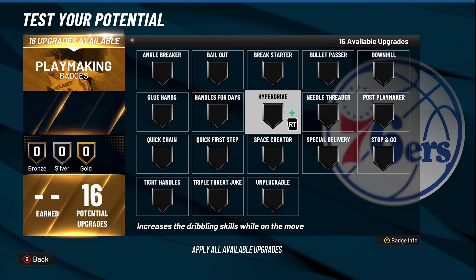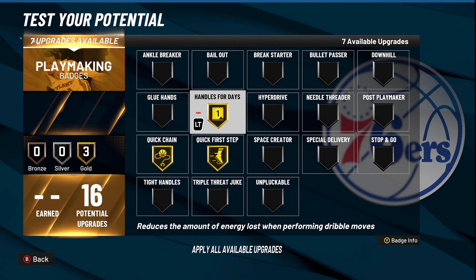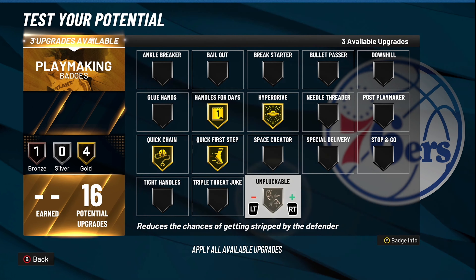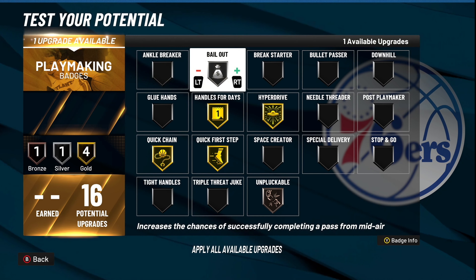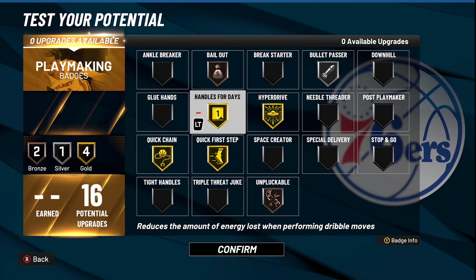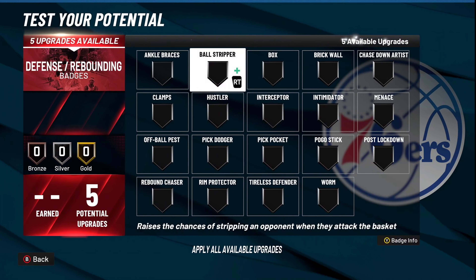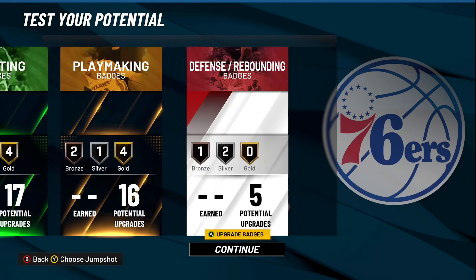For playmaking, you only need certain badges: Quick First Step Gold, Quick Chain Gold, Handles for Days Gold, and Hyper Drive Gold — those are your four main ones. If you want Unpluckable, put it on Bronze because that badge never works. You can have Bailout on Bronze or Silver, and Bullet Pass on Bronze or Silver. Those last three badge points are up to you. For defensive badges: Silver Intimidator, Silver Menace, and Bronze Interceptor. And that's the build.